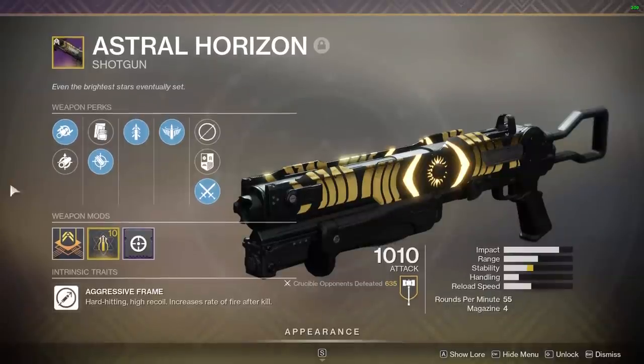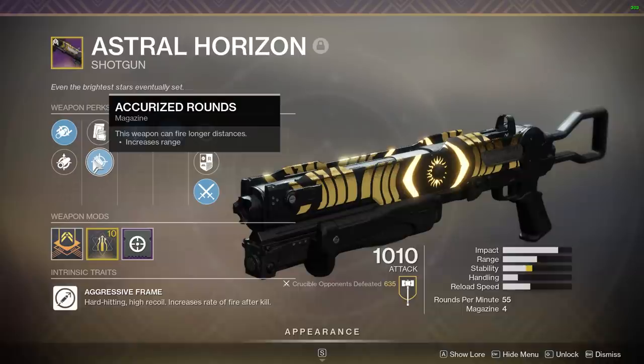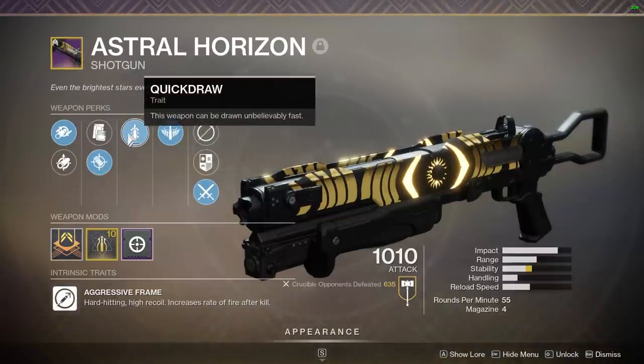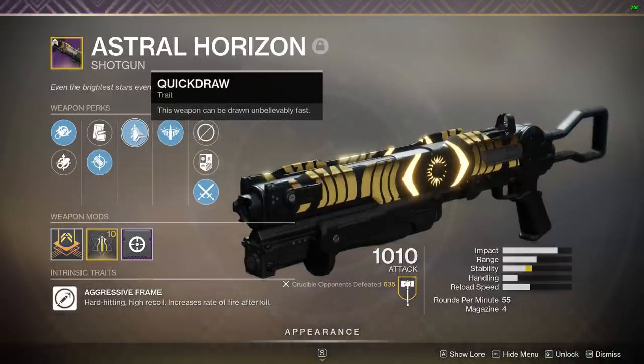A question I've been asked pretty frequently is: what is a replacement for the Astral Horizon shotgun? For those unaware, this is a Trials reward that is an aggressive frame shotgun featuring the perk Quickdraw. So this is arguably, if not undoubtedly, the best shotgun in the game. So what could possibly replace it or come close?